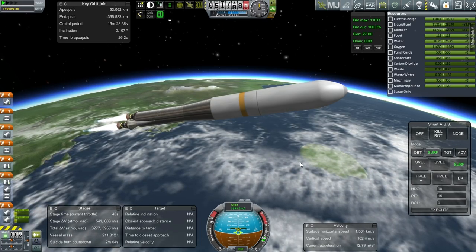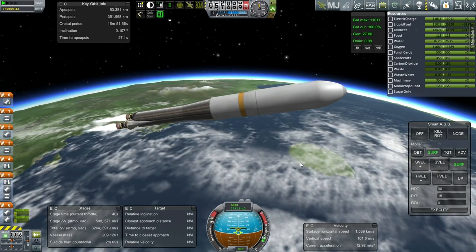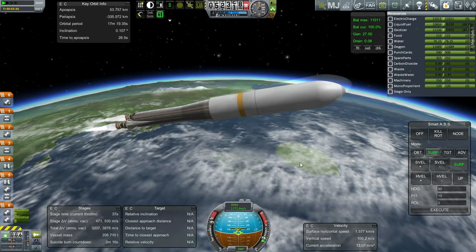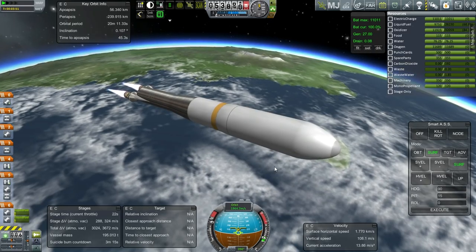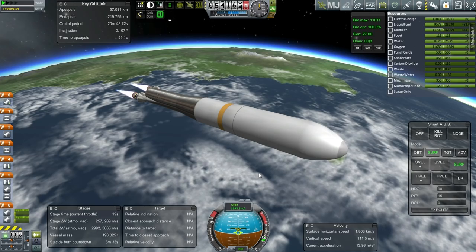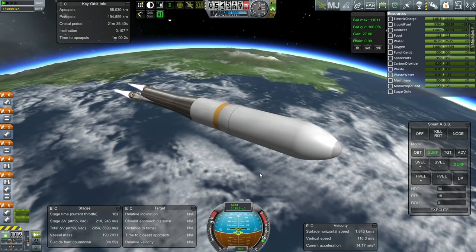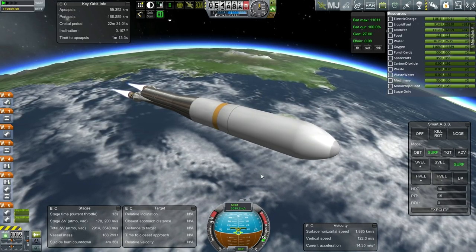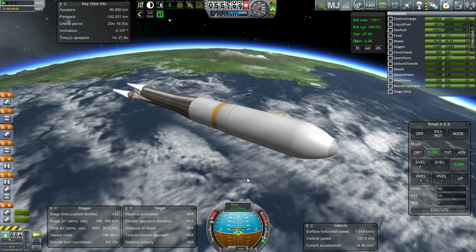I don't know if Rover Dude ever intended these modules to work without reaction wheels, but I'll have to figure it out somehow. Otherwise the things don't get touched. It's just resizing the modules to fit the form factor of Realism Overhaul — instead of 1.25 meter you go to 2 meter, instead of 2.5 meter you're at 4 meter and so forth. Everything's scaled up by 1.6 or so. Instead of just having random fuels, I made the liquid fuel into liquid methane and the oxidizer into liquid oxygen. The monopropellant I set as MMH and N2O4.